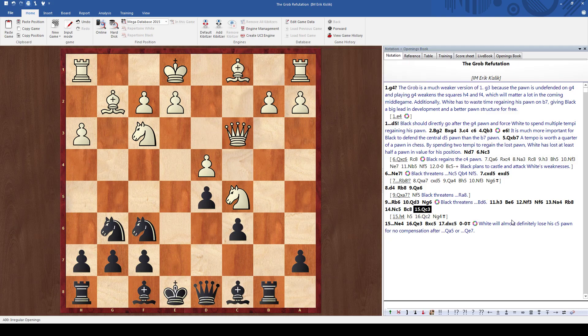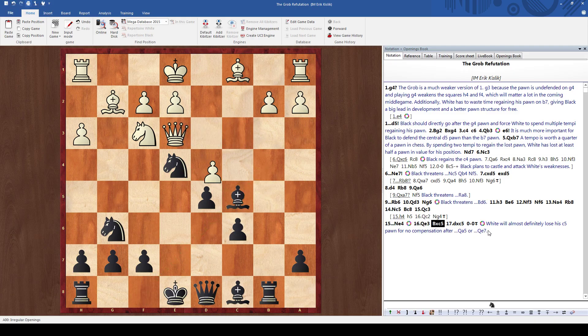After queen C3, I have knight E4. Of course he can't play knight takes E4 because of bishop B4 with the pin to the queen, so he can't allow this. He has quite some problems. With queen E3, I'll simply take it and then castle. White will almost definitely lose his C5 pawn for no compensation after queen A5 or queen to E7.